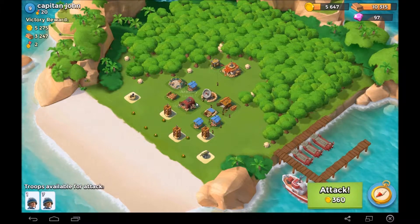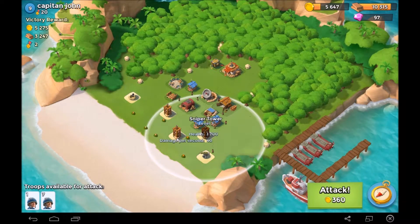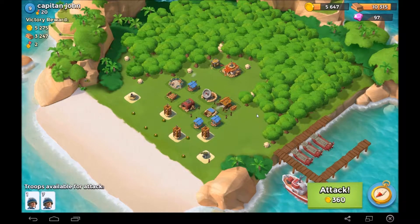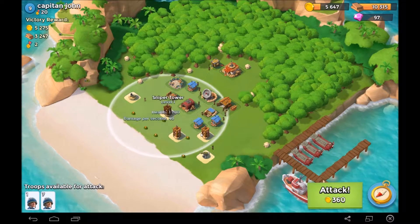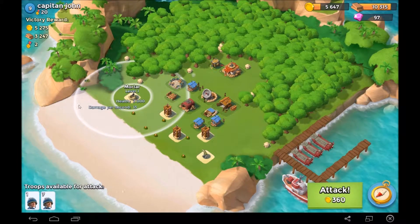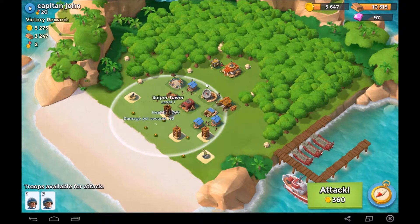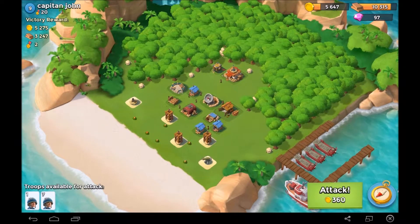This one would probably be our best base to attack. I'd most likely flare my guys here and then flare them way back over here, because there's less things on this side. I'd just flare them way back to the headquarters and take it out. I think we might do that.